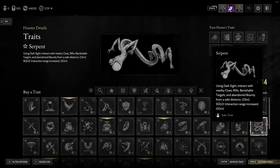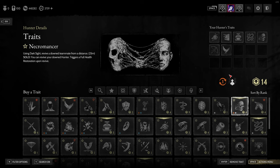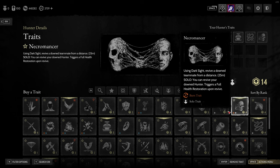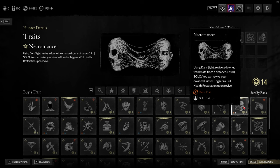Necromancer was a must-have for me when playing solo in the previous patch, but now it's kind of touch and go. Necromancer is now a burn trait — you use it once and it's gone. As a solo you can revive your downed hunter with a full health restoration regardless of whether bars have been burnt off, which is fantastic. However, a lot of people will now just sit and wait for you to burn out then shoot you anyway, so I'd rather have Doctor and be able to heal myself in a fight. It might just be a waste of four points.